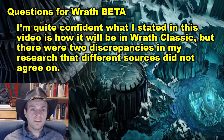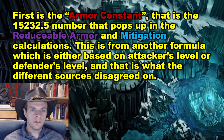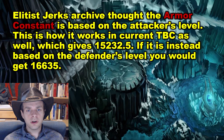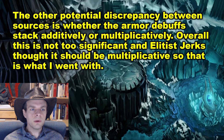I'm quite confident what I stated in this video is how it will be in Wrath of the Lich King Classic. There are two discrepancies in my research that different sources did not agree on. First is the armor constant — the 15,232 number that appears in the reducible armor and mitigation calculations. This comes from a formula based on either the attacker's or defender's level, which is what the sources disagreed on. Elitist Jerks thought it should be based on the attacker's level, giving 15,232, which is also how it works in current Burning Crusade. If it's based on the defender's level instead, you'd get an armor constant of 16,635 at level 80. The other potential discrepancy is whether the armor debuffs stack additively or multiplicatively. Elitist Jerks thought it should be multiplicative, so that is what I went with.